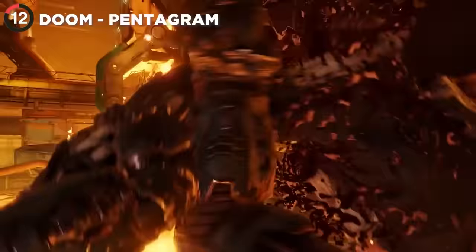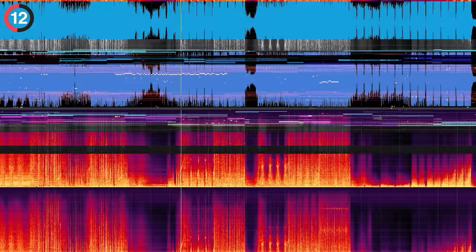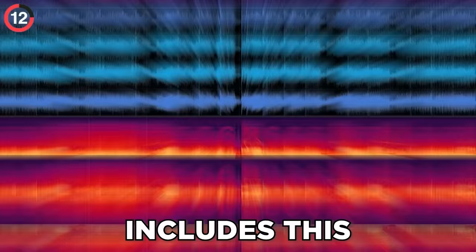For those who played 2016's Doom, you're probably familiar with its satanic theme — lots of heavy metal, blood, and demons. That's why it's no surprise that one of the songs in the soundtrack includes a secret pentagram message and the number 666.